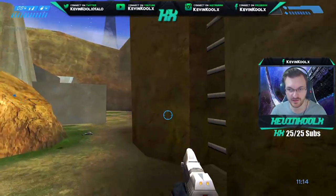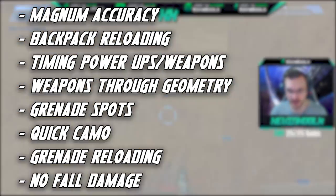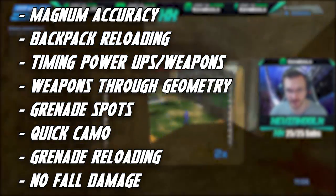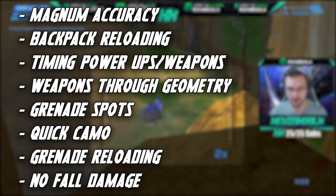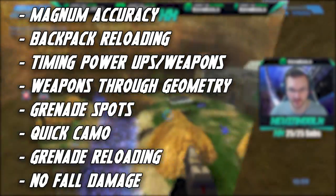The 8 things we're going to be talking about are: Magnum Accuracy and how to improve that, Backpack Reloading, how to time power weapons and the variations you might find with that, picking up weapons through geometry, various nade spots, quick camo, grenade reloading, and how to avoid taking fall damage.